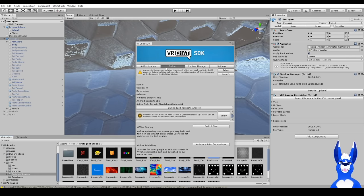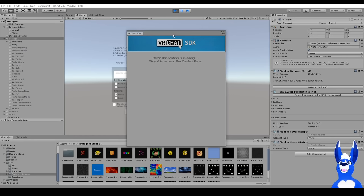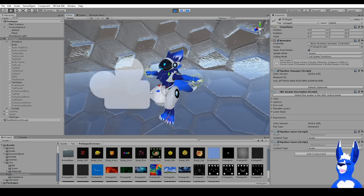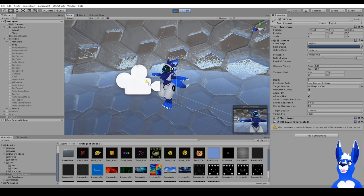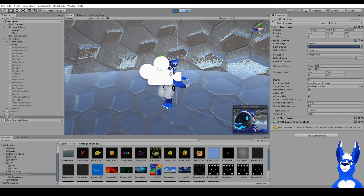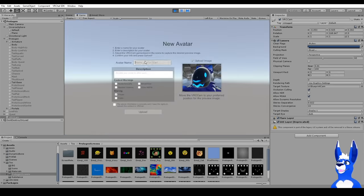Okay, everything seems to be in working order, so head back over to Unity. You want to Build and Publish for Windows — this will again take a little while, so go get a snack. Once it's done you'll be met with this upload screen. If you don't want a picture of your avatar T-posing, go back to the scene — there's a little camera you can grab, use the arrows to move it around and reposition it, and press the rotate button to turn it instead of moving.